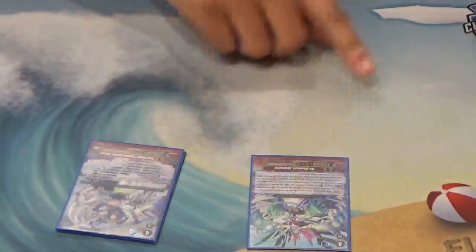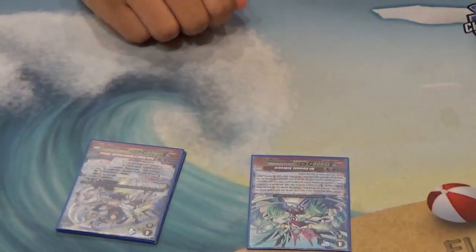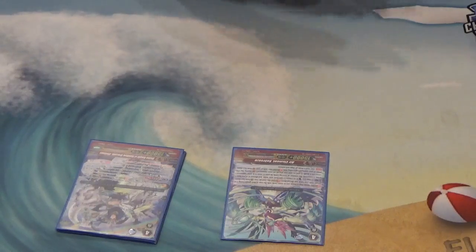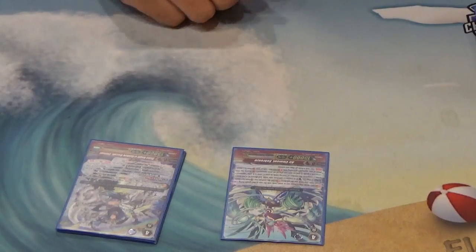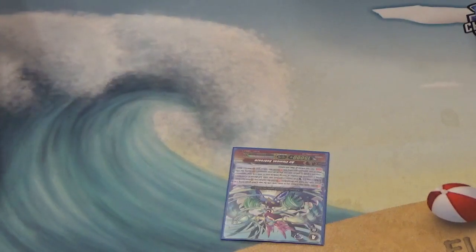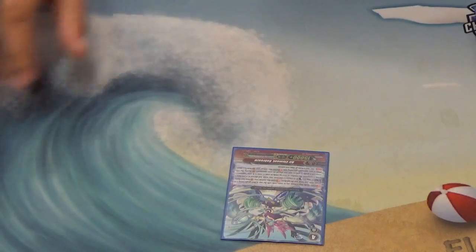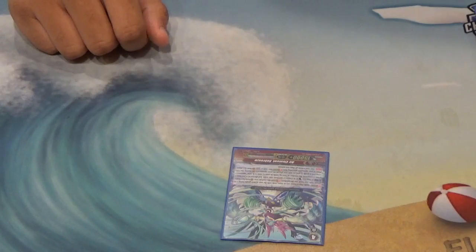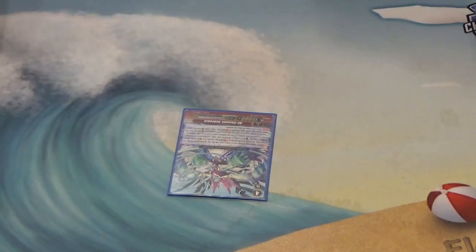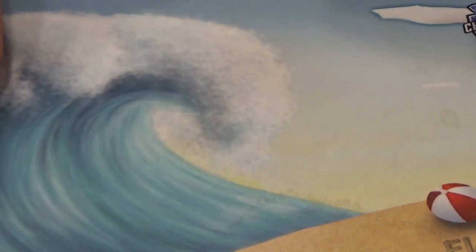Then we have Sabreeze — this is a one-of in case your opponent is grade-stuck at two and can't ride. If you have two open counterblast and a free soul blast, you can flip him over and stride against your grade-two opponent, activating all your generation break effects earlier. That's pretty much the only reason to run it.